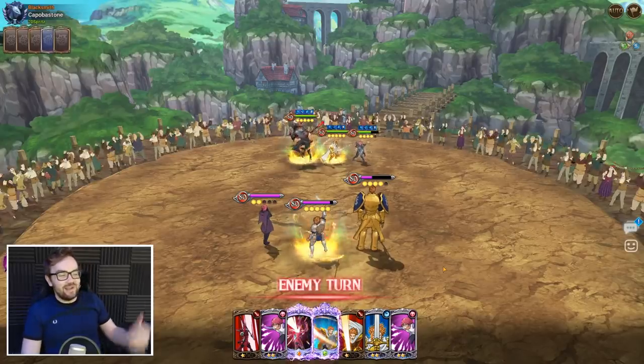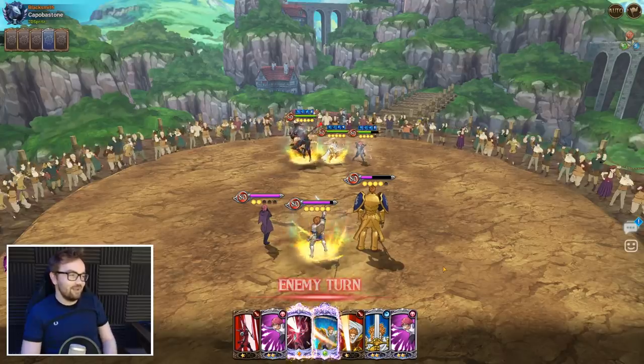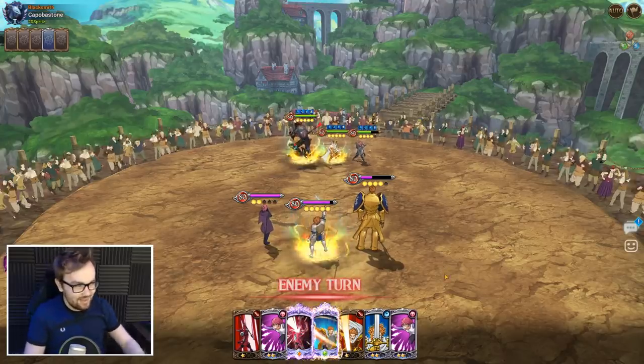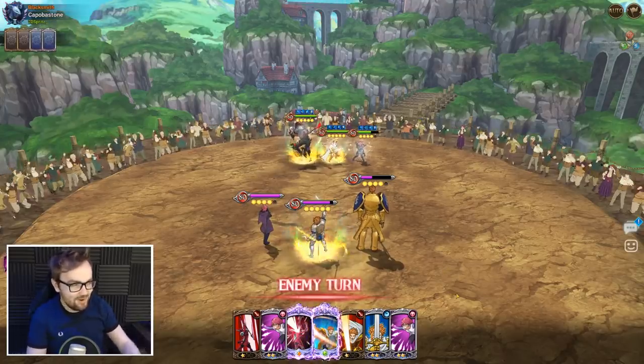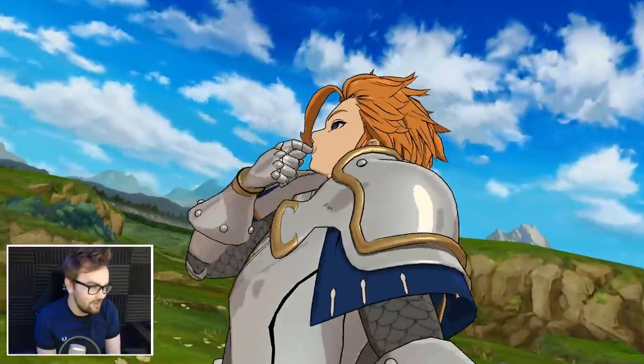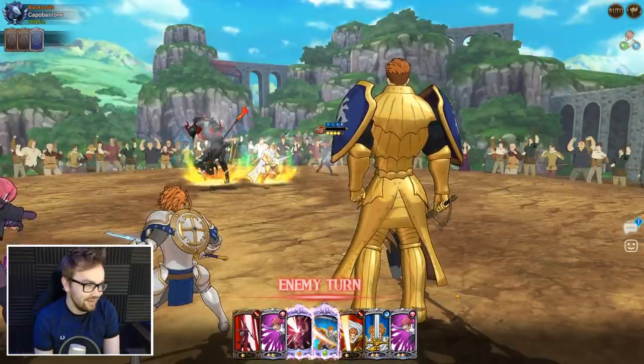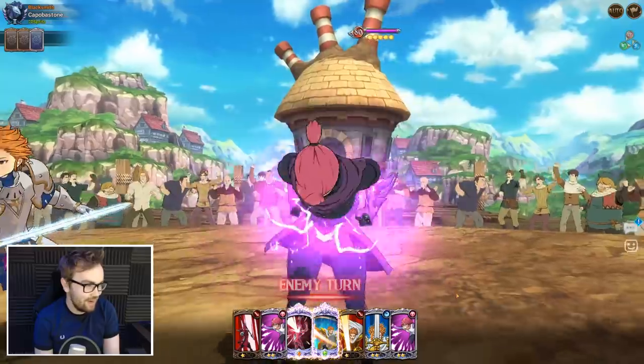So we fire that off onto Escanor and he still doesn't die. I thought that was going to be it — I was like 450, we got the gold buffs, I thought that was going to be enough. Because you've got gold buffs on Escanor and you fire off the amplify card — everything's dead, just everything's ruined. But yeah, it didn't turn out exactly how I wanted it to.